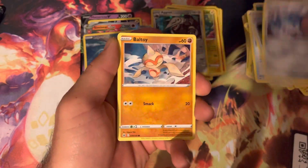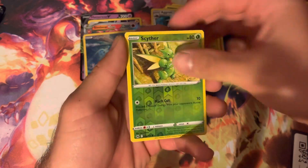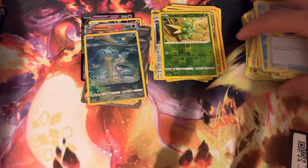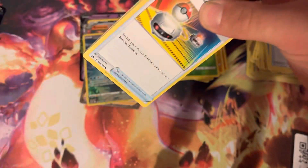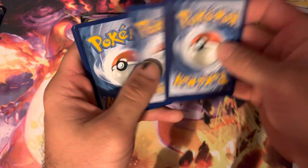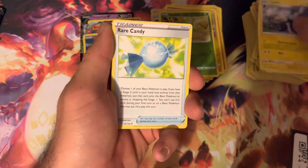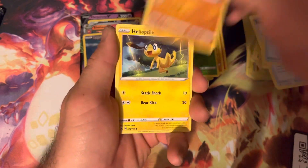Come on, we need something good here. Still looking for the Mewtwo V-Star — I haven't pulled it yet. I've pulled one of the gold cards; I think it was Dialga. So we still need to pull the three others. We've got Raikou, but we need Suicune and Entei for the three legendary dogs.